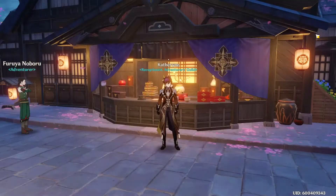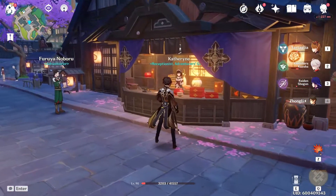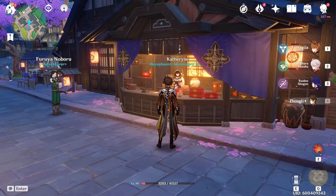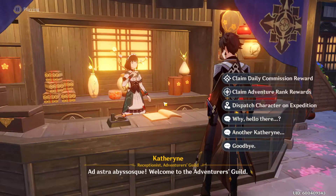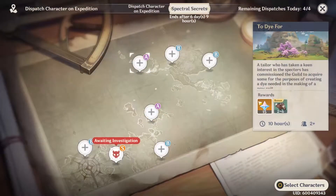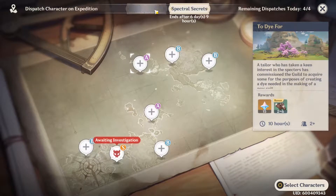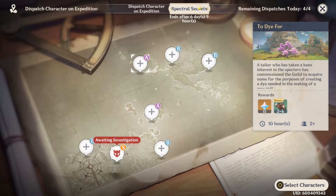But for those who are coming new to the game or first time seeing this event, you're gonna get a little quest to talk to Catherine. I'm pretty sure you can talk to any Catherine depending on the zone you're in, but I was in Inazuma so I talked to the Inazuma Catherine. Once you talk to her a bit, she'll take you over to a menu that you can easily get back to by just clicking on Dispatch Character on Expedition, and up here you'll get a second tab — the initial one is the Dispatch, and then the second one is the Spectral Secrets.